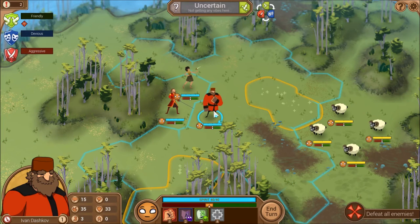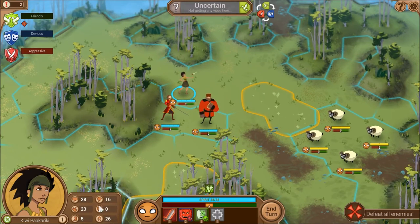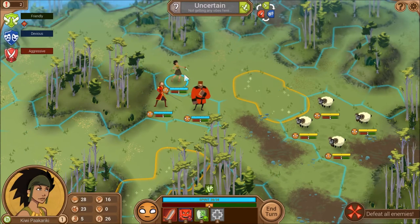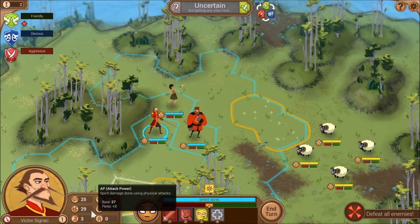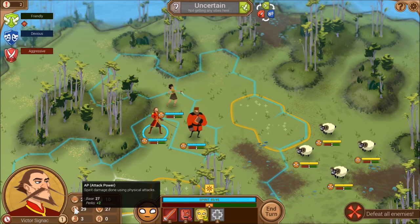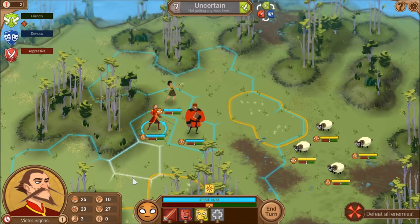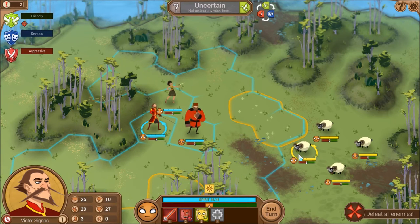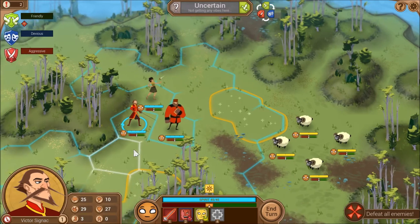Kiwi has Grit because of her Scout class. Movement is the bottom-left number — she can move five spaces, which is crazy. Attack Power and Armor are related: Attack Power is used for attacks that say 'attack,' mostly aggressive attacks. You can click on the sheep and see they have almost no defense, so we're probably going to destroy them.